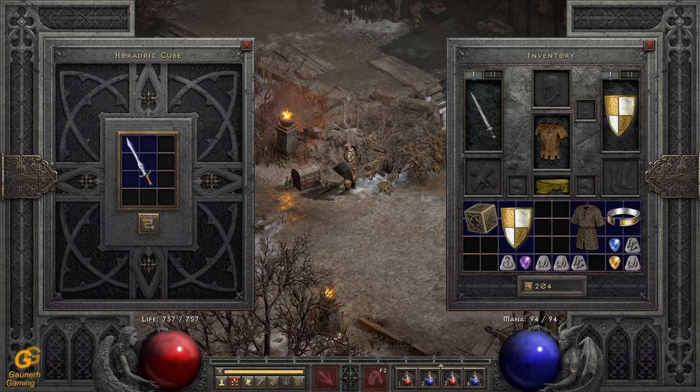Or you can roll it in your cube — let me double-check the recipe — and be lucky for four open sockets.